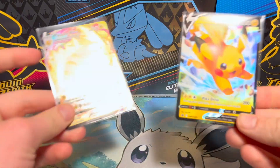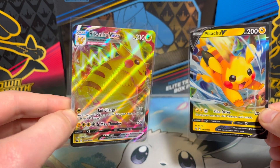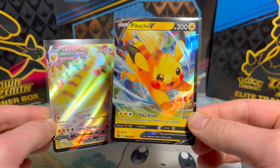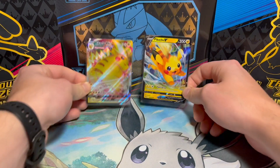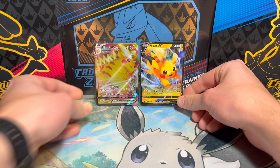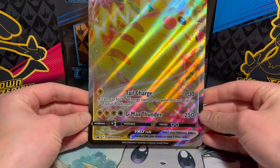Alright, here are our promos. This Pikachu VMAX has the Chonkichu, and this one has just regular Pikachu - both great promos. We'll set those aside, and then we have our jumbo card. I'm going to put it off to the side so it's not too distracting.